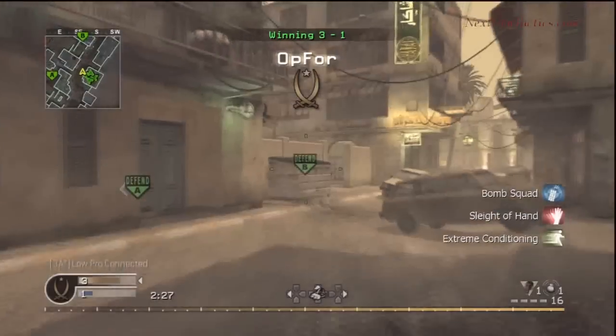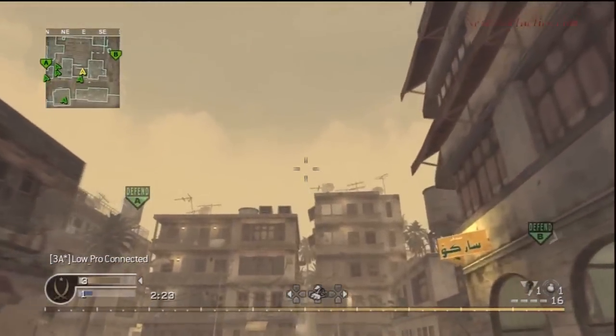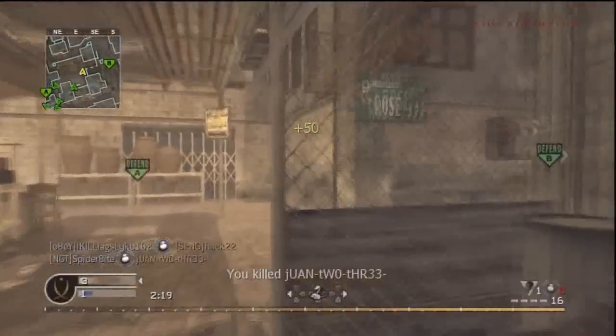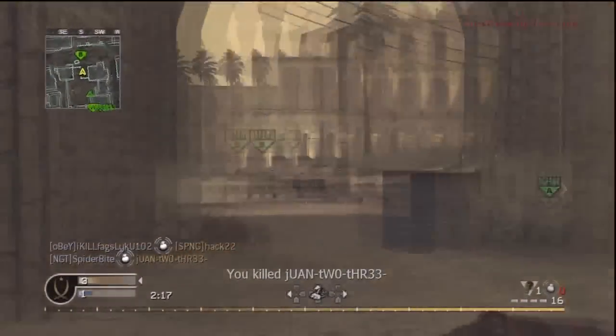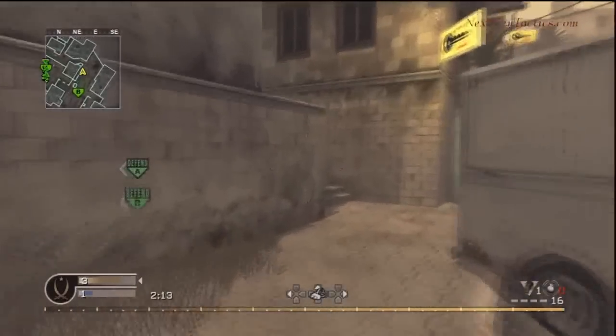This is SpiderBite at NextGenTactics.com and this is District Defense. I like to throw this grenade right here because you will usually catch the opposing team on offense rushing through that alleyway.